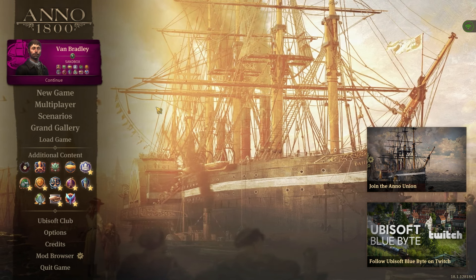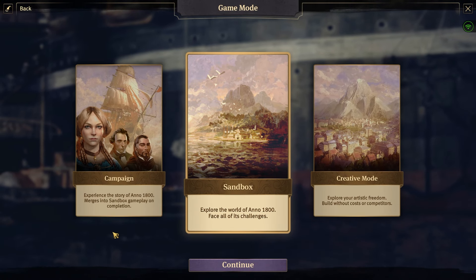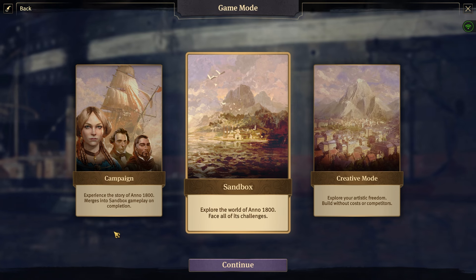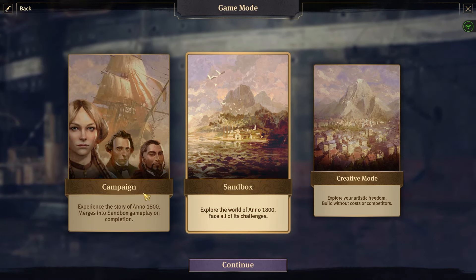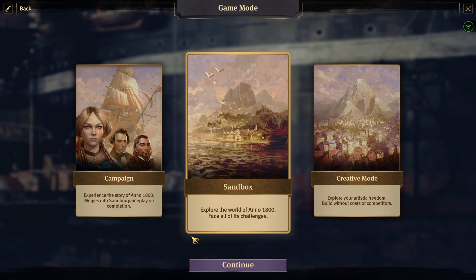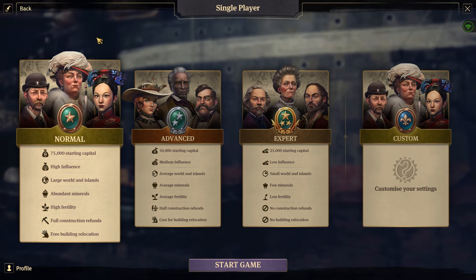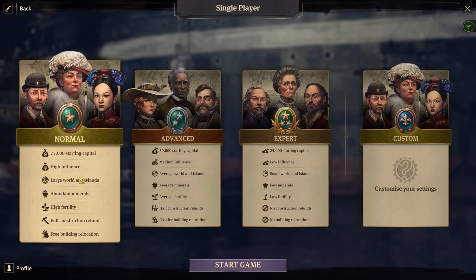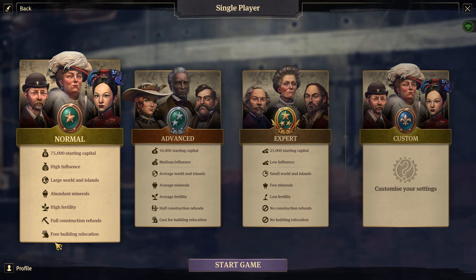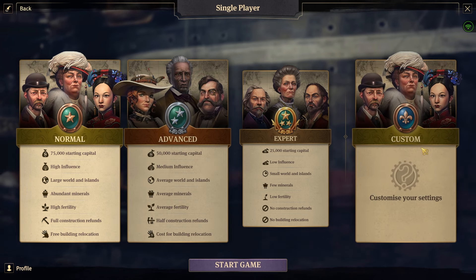Almost all of this video is going to happen in game, but before we get there, I just want to talk about setting up your game really quick. If you click New Game, you'll have a couple of options. One is the campaign — I recommend this; it's a little tutorial in and of itself, and once it's done it just becomes a sandbox game. If you'd like to start your own game, click Sandbox. Just make sure you are on the easier settings — normal difficulty, high starting cash, high influence, and large world and islands. This gives you a lot of grace to learn the game. If you click Advanced or Expert, you're probably going to have a pretty bad time.